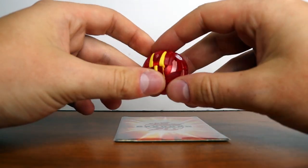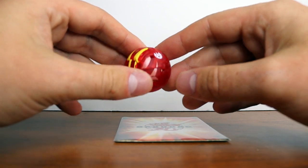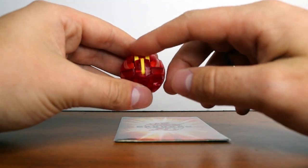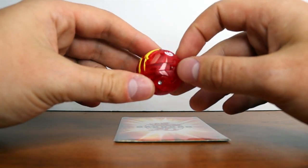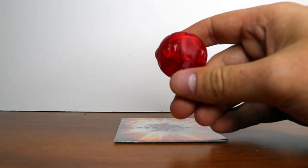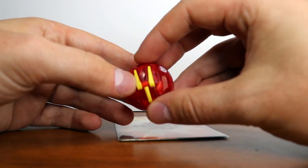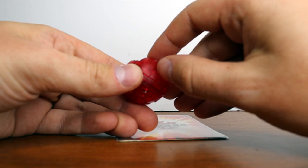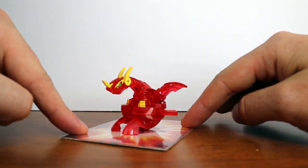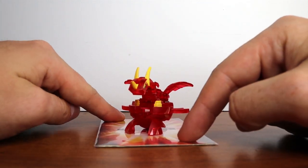Now we're onto New Vestroia. In New Vestroia, Drago gets a different look and evolves into Neo Dragonoid. This is the translucent Neo Dragonoid, part of my New Vestroia translucent set where I collect all the translucent versions of the main characters. He has that yellow horn, which I guess adapted from Infinity Dragonoid — love that. He's got a Pyrus symbol and bronze Pyrus colors. He has a couple manual parts — pop the feet open and then the horns come out. This is probably the most recognizable form of Drago besides the original. He's even got yellow hands and he's 575 Gs, which is an oddly specific number.